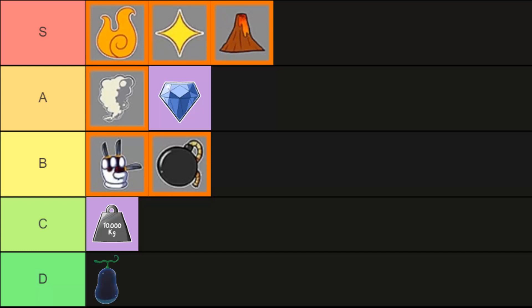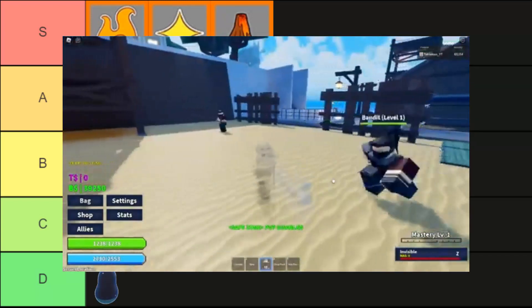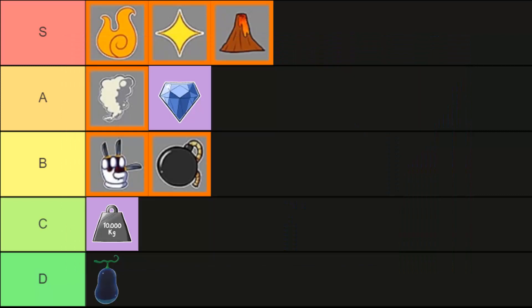First will be the invisible fruit. I placed the invisible fruit in D tier because of the fruit's lack of moves. The greatest strength of this fruit is its ability to become invisible, making it excellent for stealthy operations, spying, assassinations, reconnaissance, and more — all without being seen.